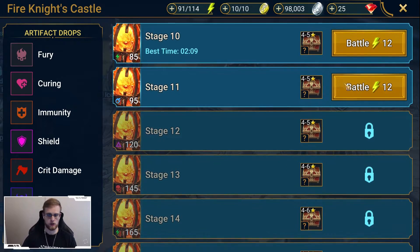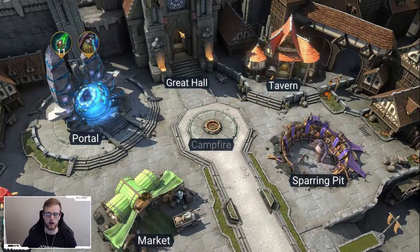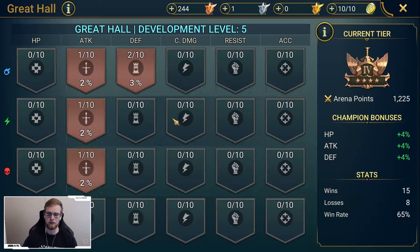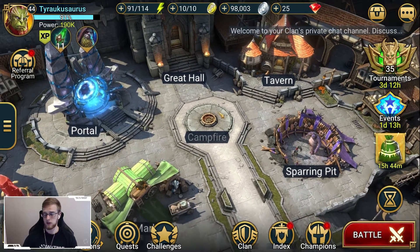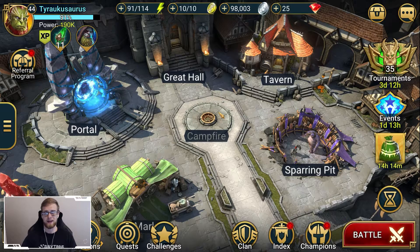You definitely want to farm stage 13 as soon as possible. On this account I'm not able to do stage 13 yet, and this is a pretty typical early-game account. That's all for this video guys — I hope you enjoyed it. Hopefully that gives you something to take away for the Fire Knight and a better idea of how you can structure your team. If you have any questions or want suggestions on building your team, leave it in the comments below or send me a message on Discord — link in the description. Don't forget to comment, like, and subscribe, and check me out on Twitch. We stream every day except Tuesdays and Thursdays from 11 PM to 3 AM Eastern time. Hope you have a great day and I'll see you in the next video.